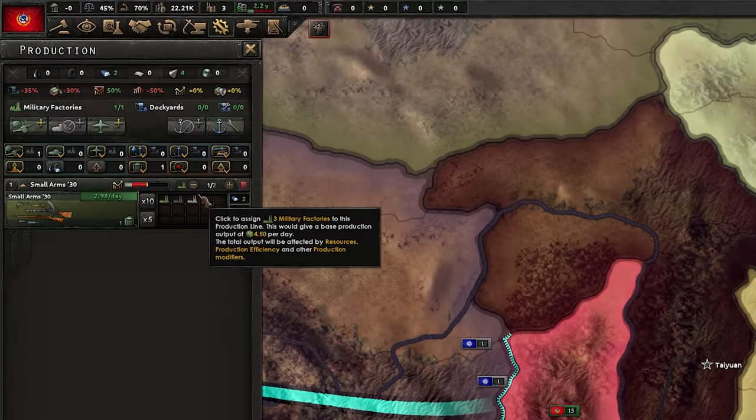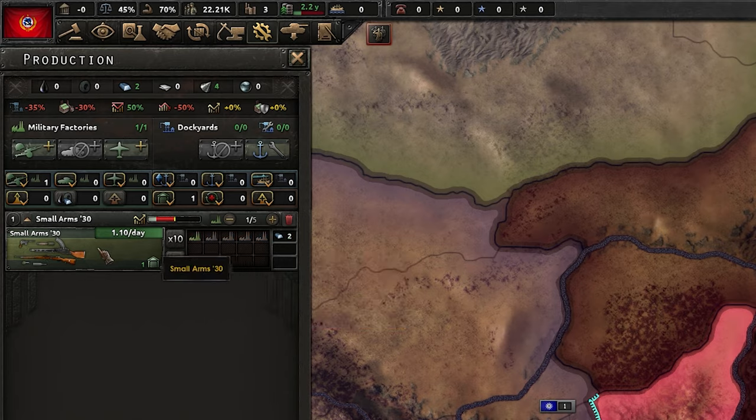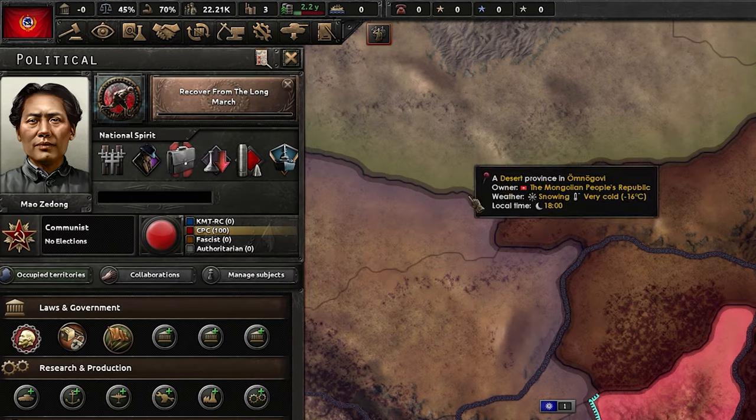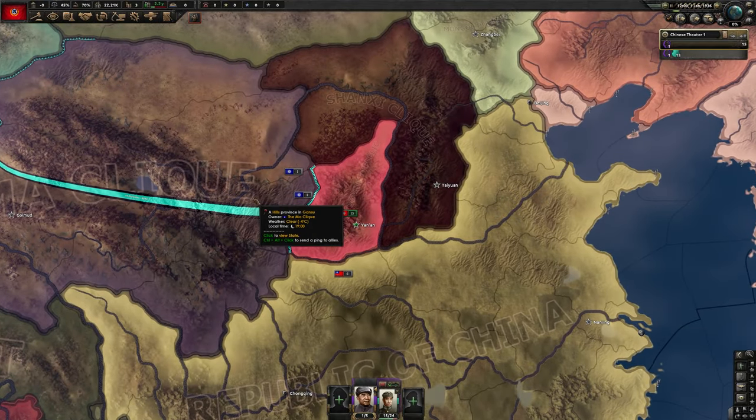We are pretty much good to go. We have like one military factory, so we don't have to really worry until we build some more. We're making a gun a day, so alright — we set this to five speed and we go.